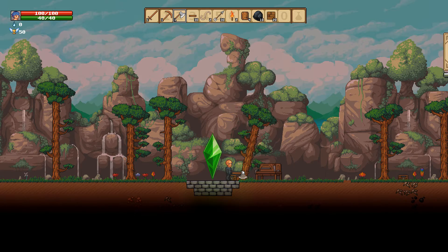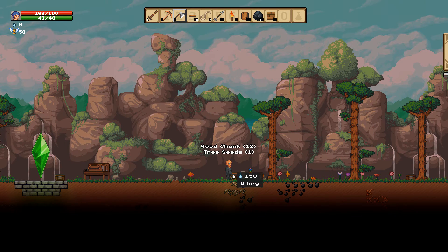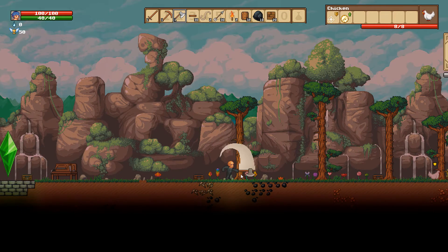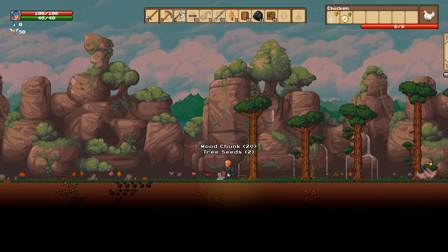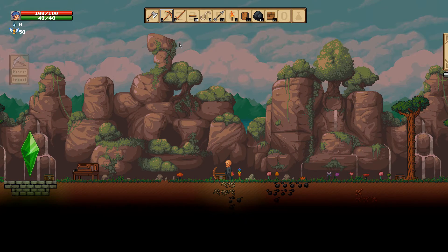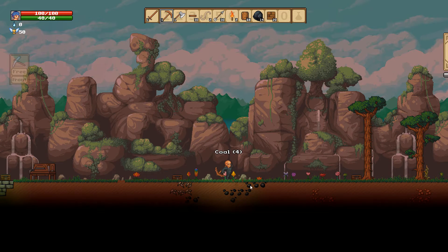I'm going to grab as much wood as I can while I'm right here. That counter showing 150 with an icon — those are spirits or souls, and you get those from killing enemies. There's a chicken over there, and that little yellow marker above it means it's like a lead mob, even though the chickens aren't a threat. Let me get a little more coal — and yes, you can mine down into the ground.